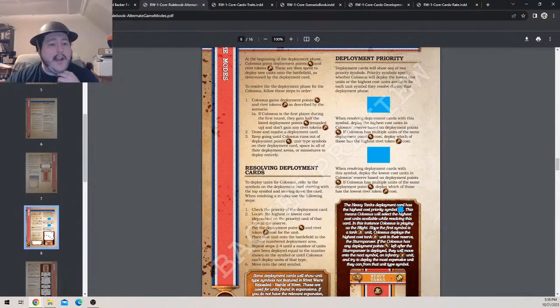At the beginning of the deployment phase, Colossus gains deployment points and rivet tokens the same as a normal player based on the scenario. These are spent to deploy new units on the battlefield as determined by the card. If Colossus is the first player during the first round, they gain half the listed deployment points rounded up and don't gain any rivet tokens. Then draw and resolve a deployment card.